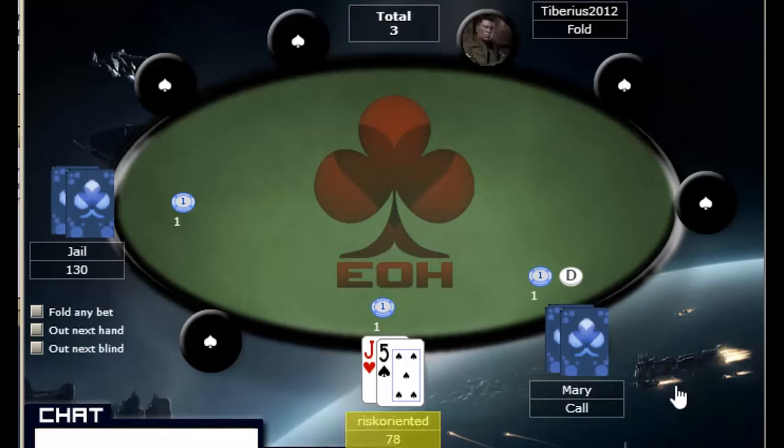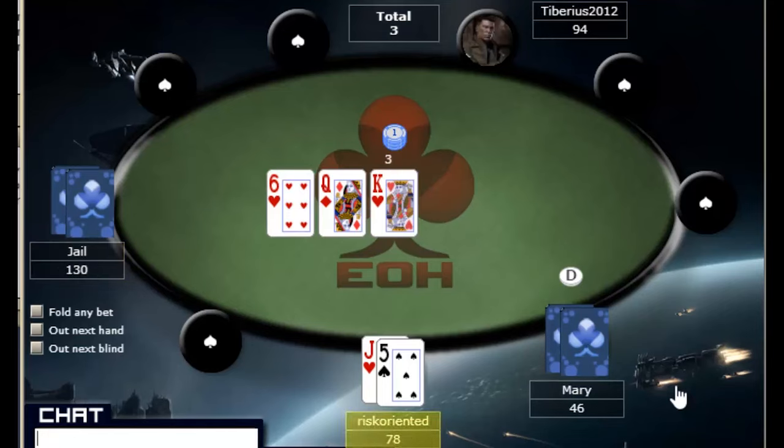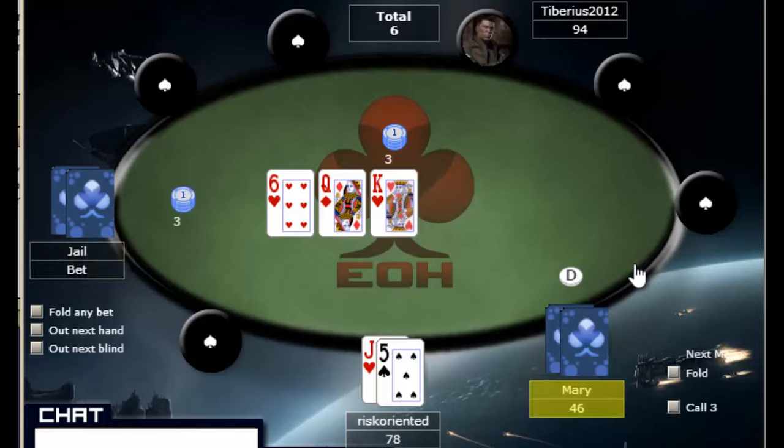We're going to look to see some showdowns from these players and get some reads on them. Here Mary limped her button. It's generally a bad idea to limp your button. That could indicate a weak hand or it could indicate a bad player — and I think it certainly indicates a bad player because good players always raise the button.